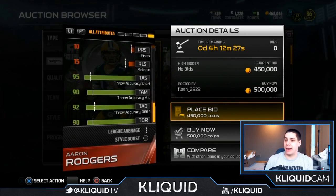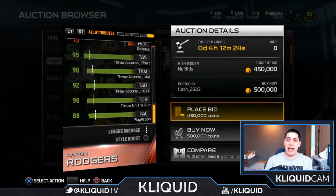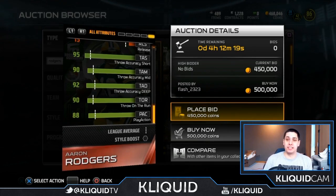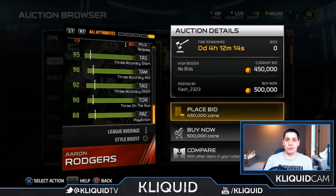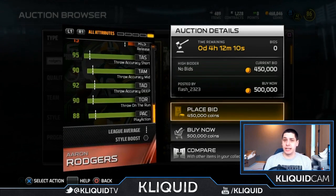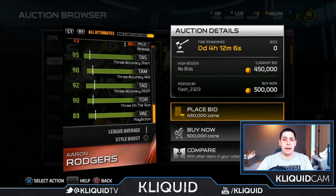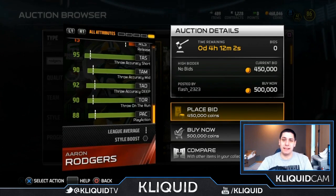The attributes that actually matter are throw accuracy short, medium, and deep — those three are the ones that actually affect where the ball goes. And then your throw on the run and your play action will fake out the defense when you run those play action passes. He's very good in all of these attributes — really nothing to complain about, 90s in everything basically.